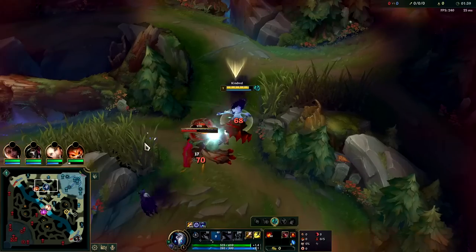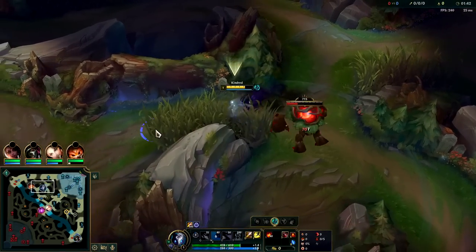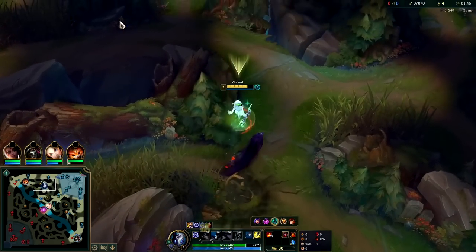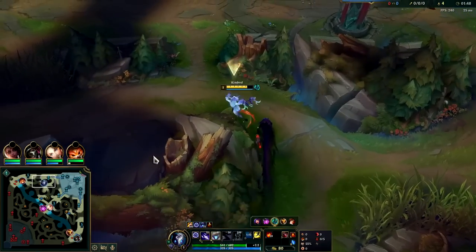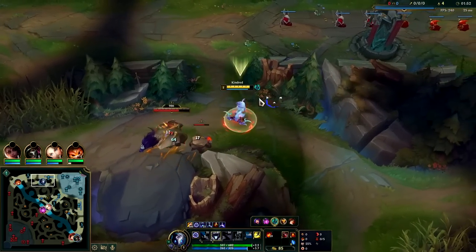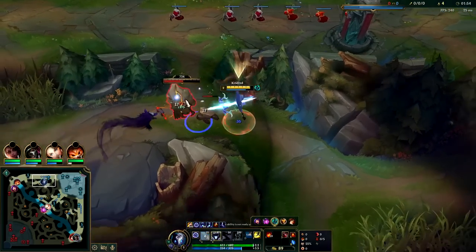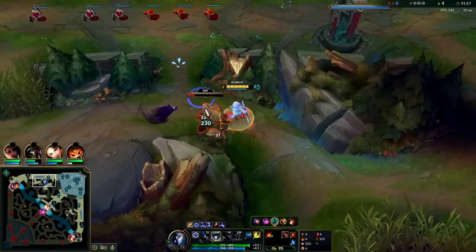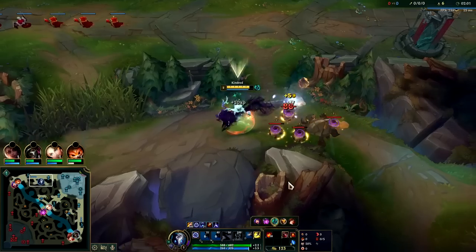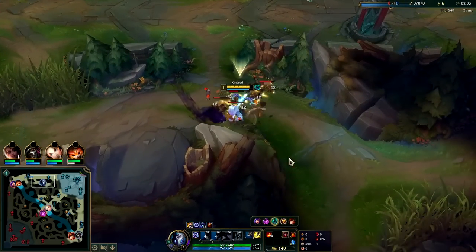Do not fight a fight you don't think you can win — they had Bard with Caulfield's and all that. I'm going to smite that because I'm only level one. I'd rather get my second ability — W comes up, we Q inside of our W to get the lower cooldowns. You can technically W after your Q, but for maximum effect you generally W first. Cut out the big one and we can do a three-camp clear here, hitting the fastest level 3 possible.